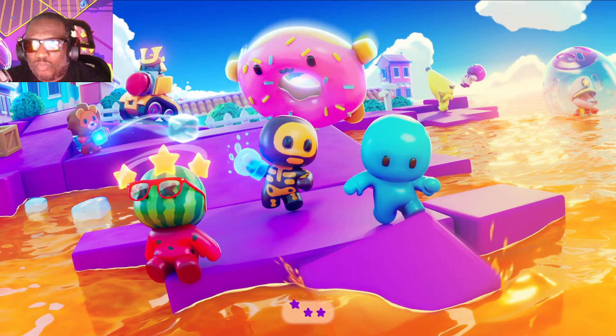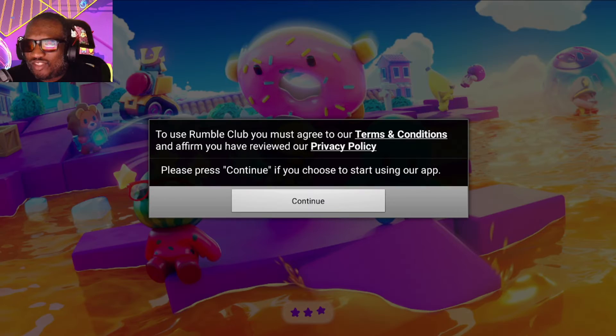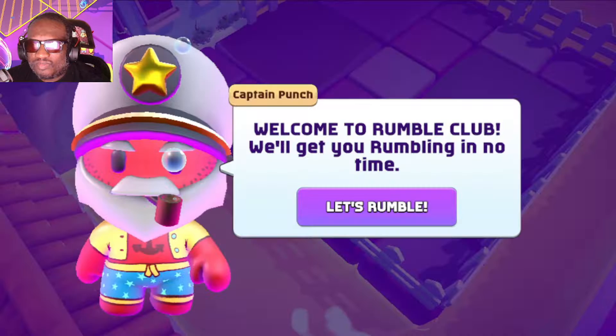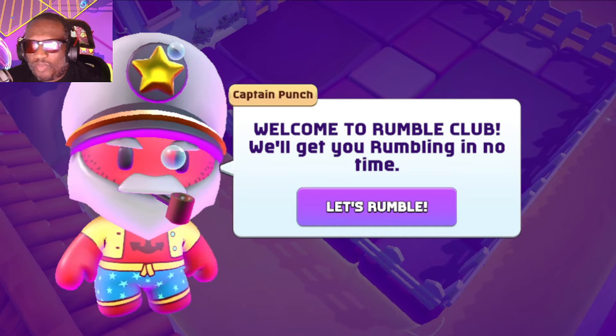Just like that, we've smashed the icon. Rumble Club is loading up and we're super excited. Look at all these new amazing characters — it's so colorful. We're going to agree to the terms of service and get ready to rumble. Ready to rumble — come join my club. And there it is. Let's rumble. There's Captain Punch.